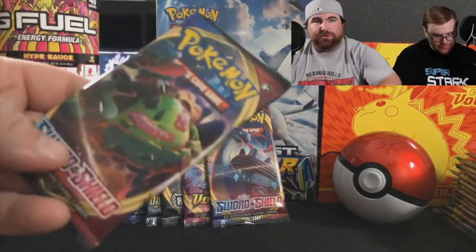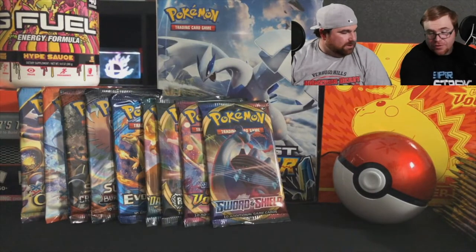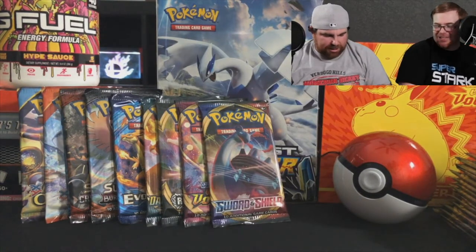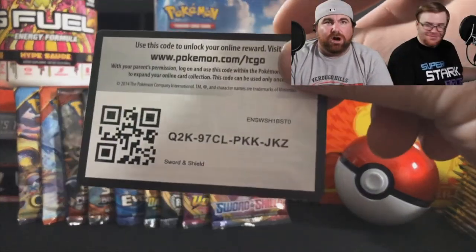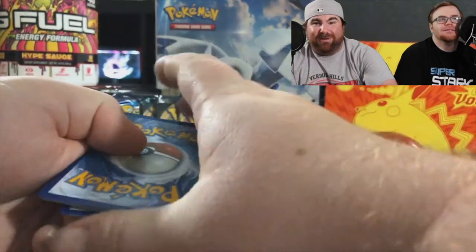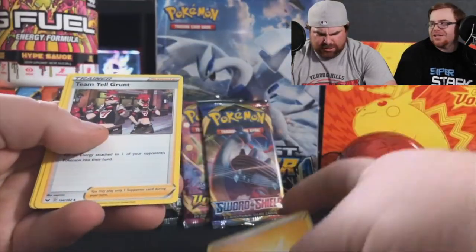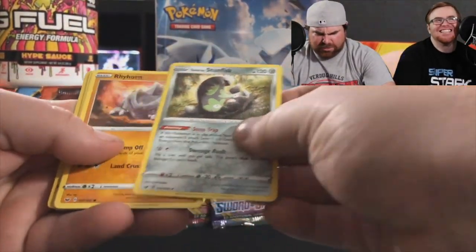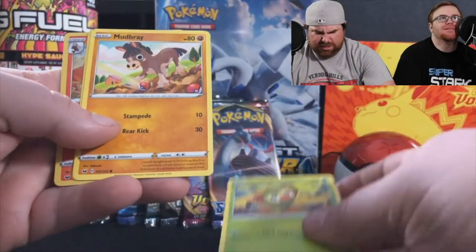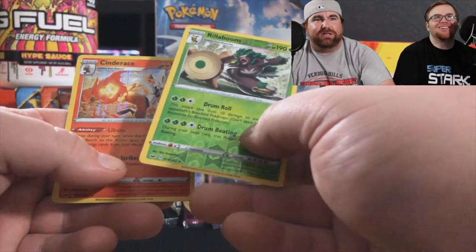Water's Pokémon Center Lady, Seaking, Hitmonchan, Hoot-Hoot, Boltund, Nickit, Cottoneee, and a Riparian holographic — that's a pretty holo rare. Riparian is a beast. Cool stuff! But I'm still looking for an ultra rare — I really want the Gmax Snorlax, the one with the tree on his belly button. Code card, take it, put it in, gone. I give every code card away because I don't play the game online.